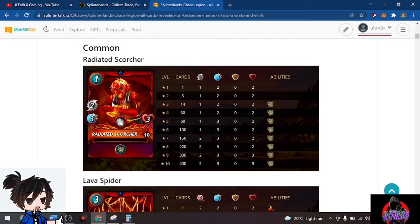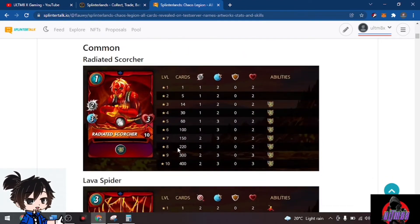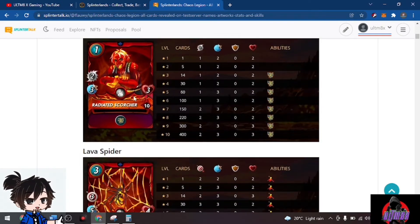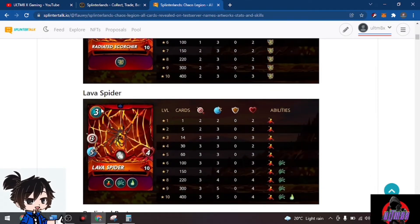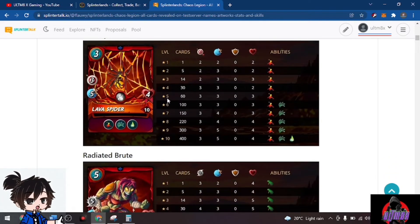We have the common Radiated Scorcher with a one mana cost and plus two attacks — a great card that will be meta, especially paired with Tarsa or Malric or any fire summoner. If you have the all-sneak ability, this will be a good addition to your deck. We have Lava Spider with three mana and five speed — a very good common card for fire.